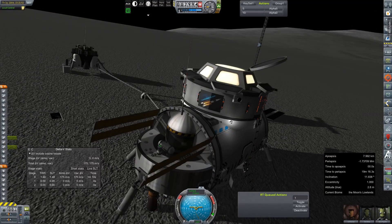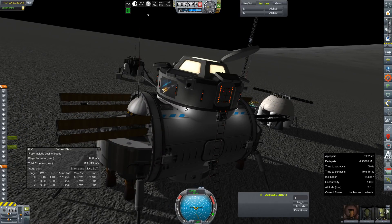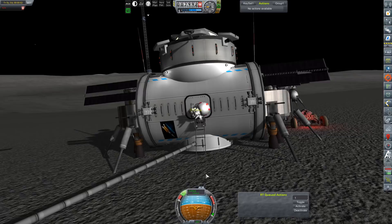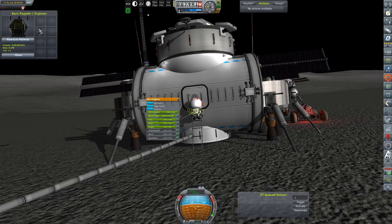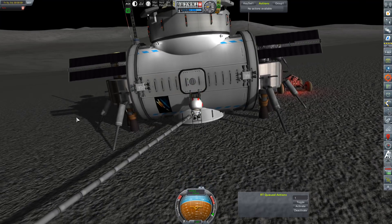Actually, before we do that, I'm going to take a quick save. Do not EVA anyone while TAC life support is compensating for the drain in life support during time when the vessel was not rendered — it will kill people instantly. There's Boris. He chose to come out this door. Where is your inventory? Excellent. Equip. Do not remove your helmet, sir — that would be a terrible, terrible idea.